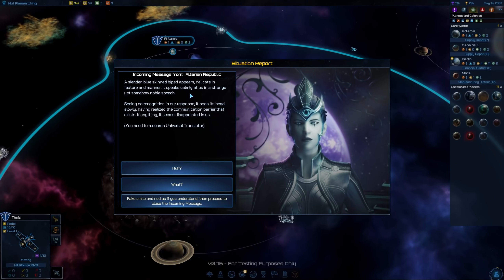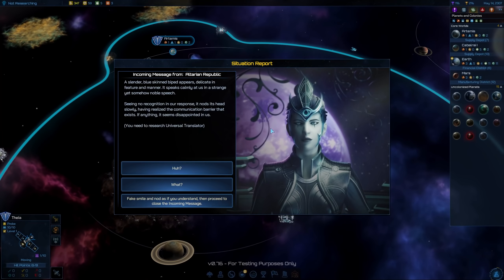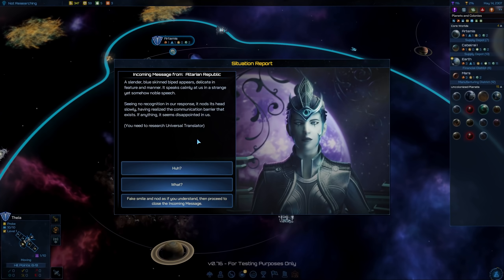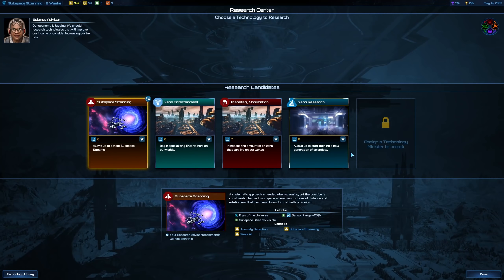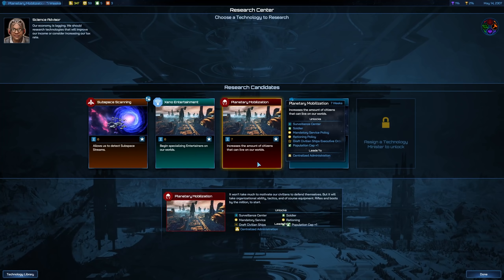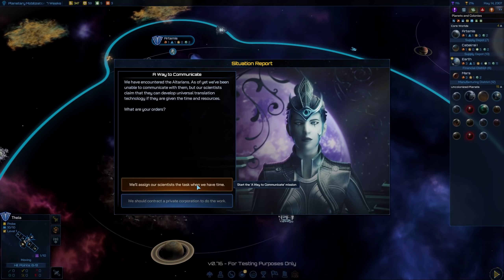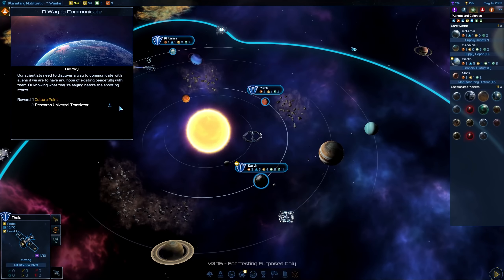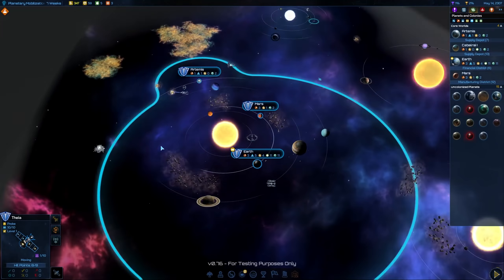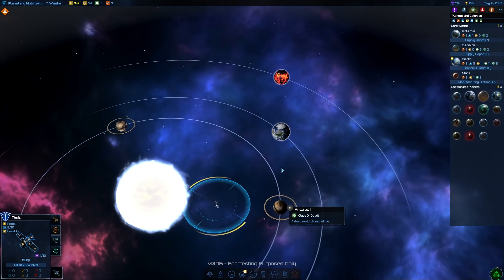Incoming message from the Altorian Republic — a slender blue-skinned figure appears, delicate in feature and manner, speaking calmly in a strange yet noble speech. Seeing no recognition in our response, it nods slowly, disappointed by the communication barrier. We need to research the Universal Translator. For now, take a smile and nod as if you understand, then close the message. Research is also finished — it increases the amount of citizens that can live in our worlds, so we can increase our planet size. We also need to assign a scientist to the 'way to communicate' mission, which gives one culture point and unlocks the Universal Translator research.